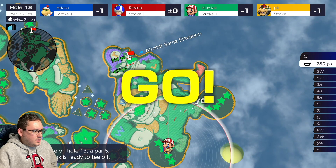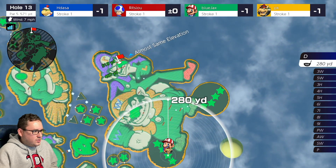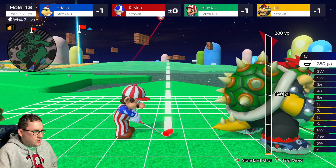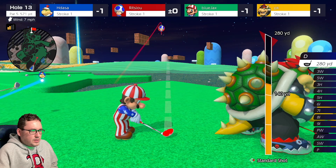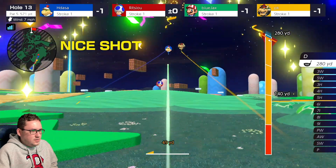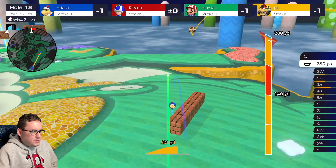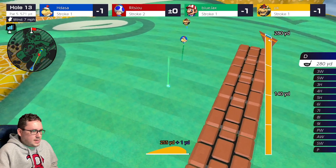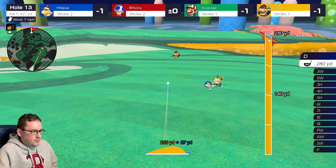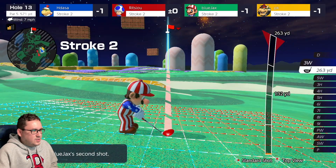Second hole of the match, par 5, 571 yards. Trying to get as close as we can. Going to go down this way so it makes it easier to get close. Topspin it for as much distance as we can. Gotta play it safe with All-Star Summit. Perfect - that should land close, 265 yards to the green.